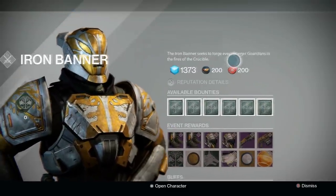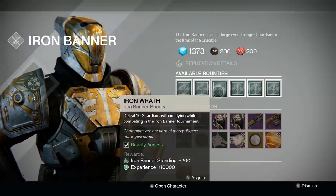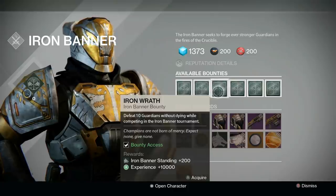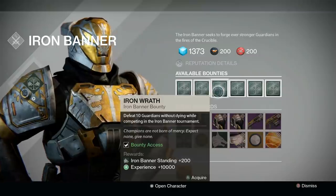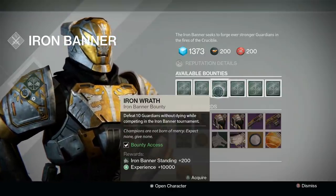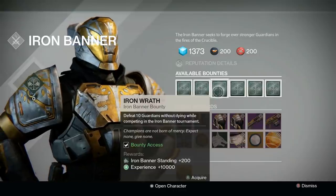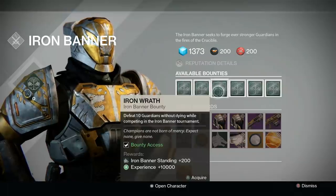The Iron Wrath bounty is a 10,000 XP bounty. It's one of only two bounties in the game that are worth more than 5,000 XP. And with the Taken King so close, I would say it's 100% worth saving this bounty at the end of the week. That way you can turn it in when the Taken King comes out and get some extra XP to help push you to level 40.